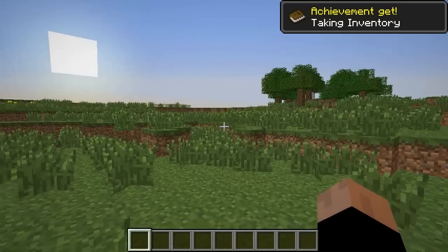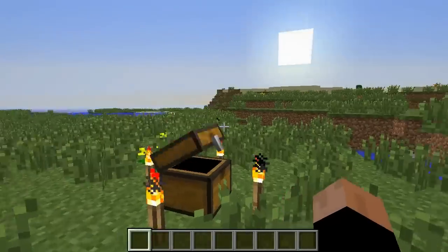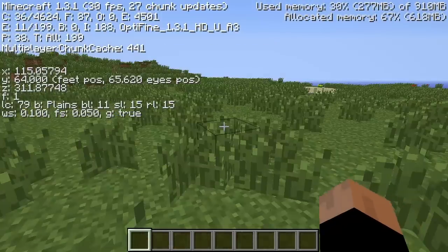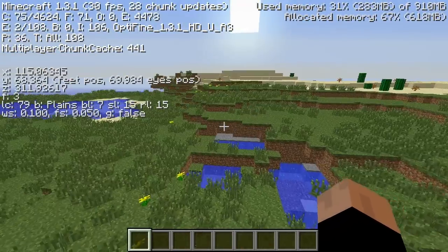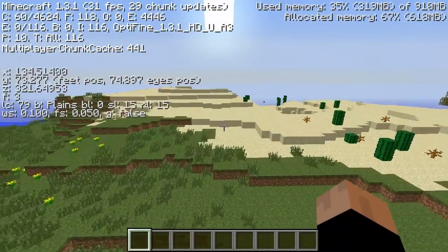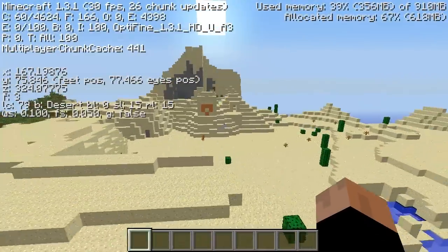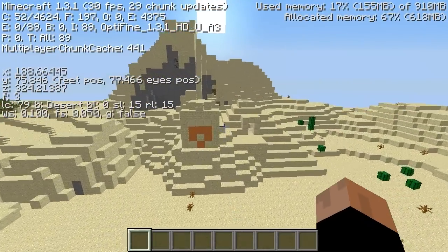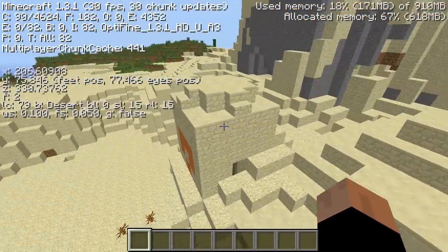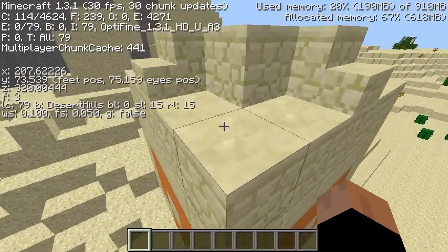I actually stumbled upon this seed yesterday when I was doing a snapshot spotlight — a new Minecraft snapshot review. So basically you spawn right over here, and right nearby is a sort of hidden little pyramid. Even though it does have the orange wool so you can see it from farther away, it's kind of hidden because it's in the hill.